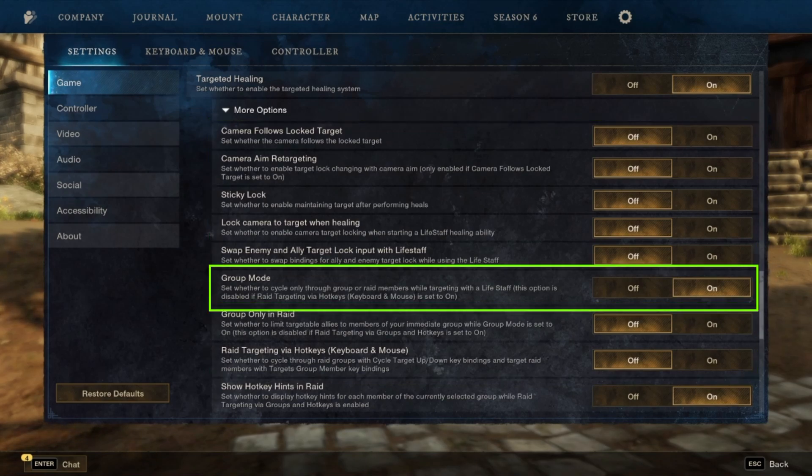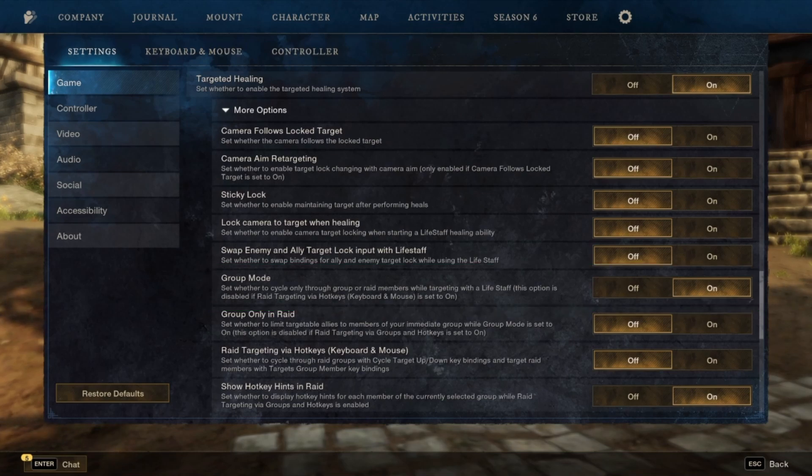Next we're gonna make sure that group mode is on. Hotkey hints don't matter unless you're using hotkeys, so that can be on or off. Using these settings will allow you to free cast your sacred ground if you want to, or target a specific member of your group or raid without moving the camera and locking onto them forever.